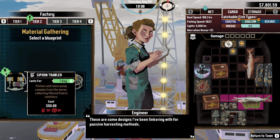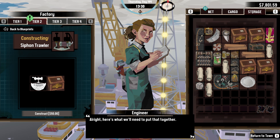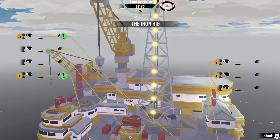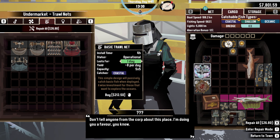What do you need for that? Well, first of all — this is a basic trawl net. Do we have a basic trawl net? We do not have a basic trawl net. That's what we need to purchase. Wait — wasn't there a sneaky vendor on the market? Basic trawl net — yeah, yeah, yeah! There we go.